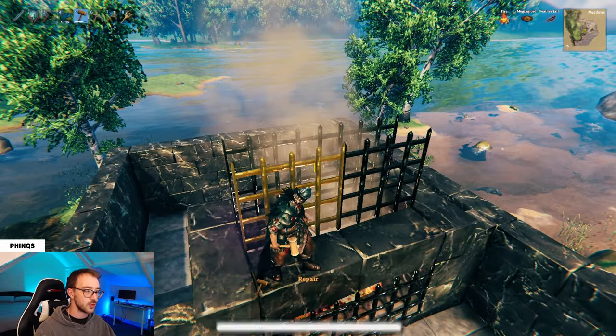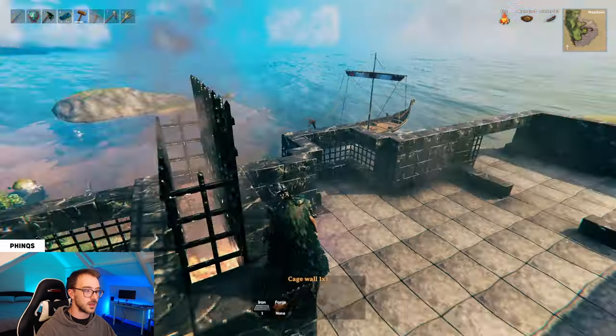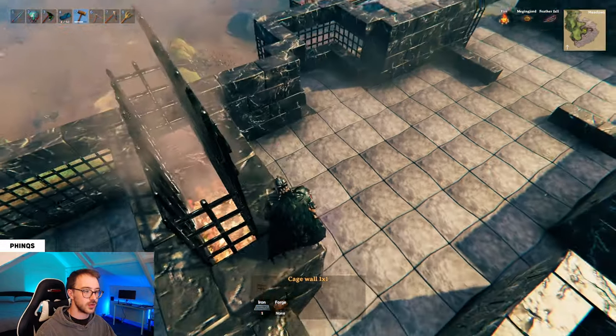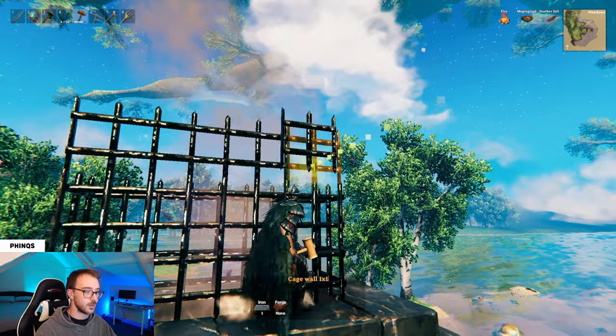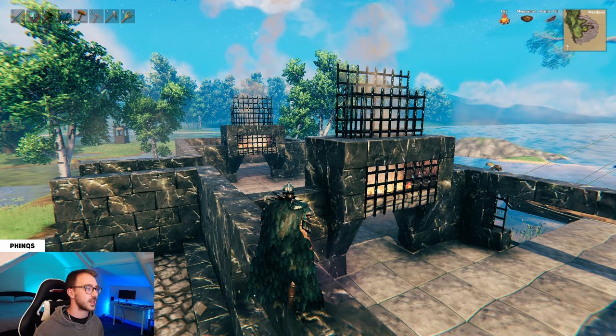Finish this off by building two cage wall two by twos on either side, the cage wall one by one in between, and then on the side closest to the middle of the build, add in another layer of cage wall one by one along the top. Once you've done this on both sides, you should have a structure which looks like this.